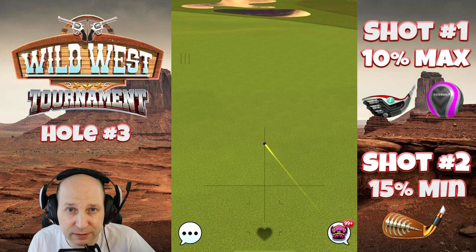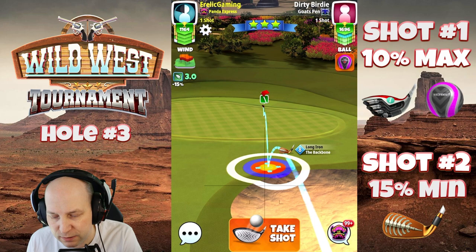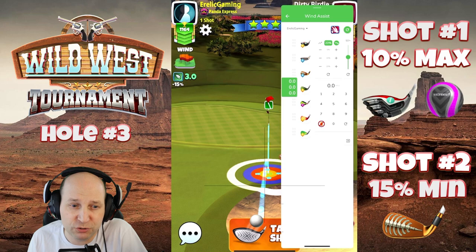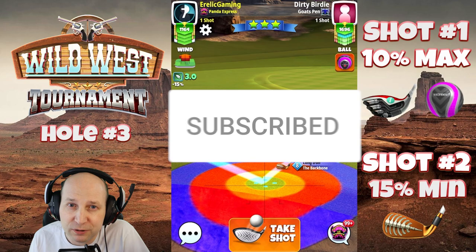It really depends on what club and ball you bring, and what kind of wind the tournament gives us. Nice drive there at 412 yards to set up that second shot. I estimated I should have played the second shot at 15% minimum distance with about 4.5 bars of backspin. I did over-adjust ever so slightly. My correction would be to play at 15% min — at 20% I should be pulling about 1.8 rings. I have a tendency to over-adjust sometimes.